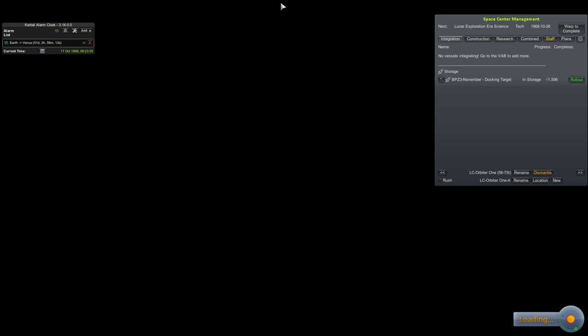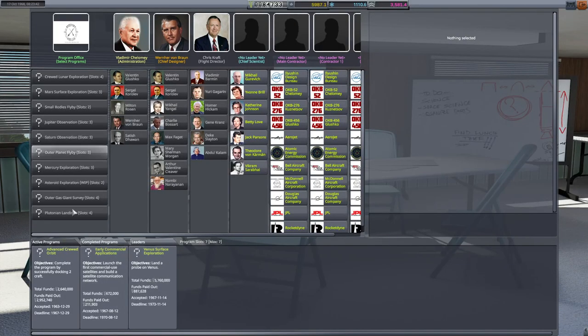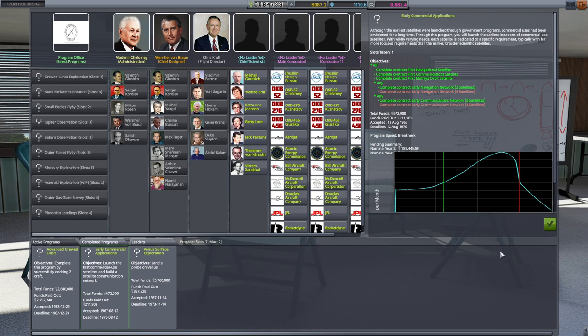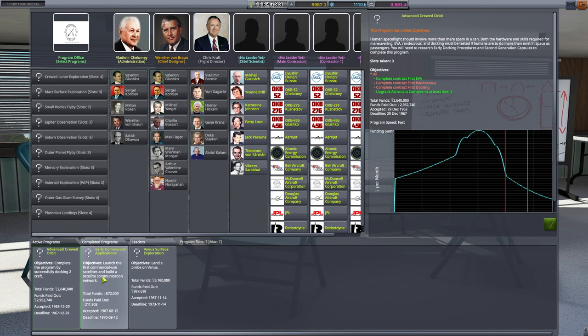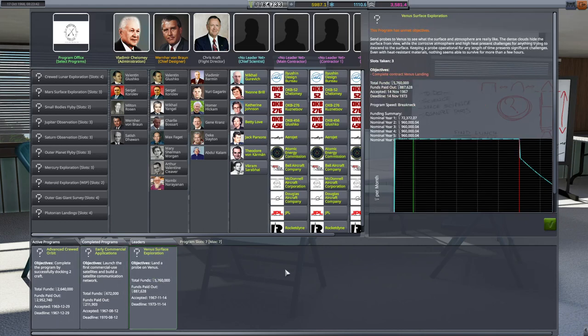XLR is so heavy, though — definitely. I guess I didn't see much of a future for the XLR-25. I'm really bad at strategizing this game, so don't take what I do as advice or endorsement. Admin building — active programs, early commercial applications — check, check, check. Done. We're going to get $185,000 this year. Small bodies flyby — how many slots does this take up? Slots taking one, we have seven. Venus surface exploration is our next one — that's $960,000 a year.